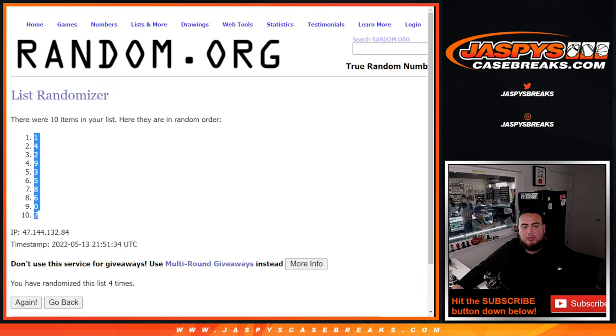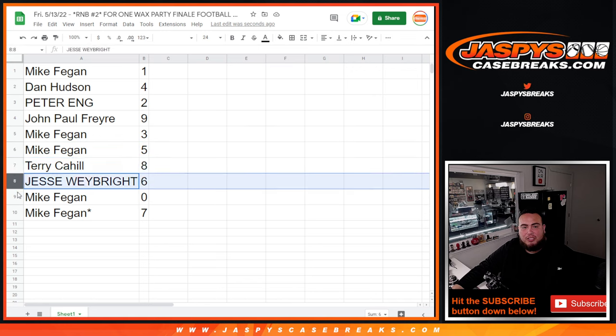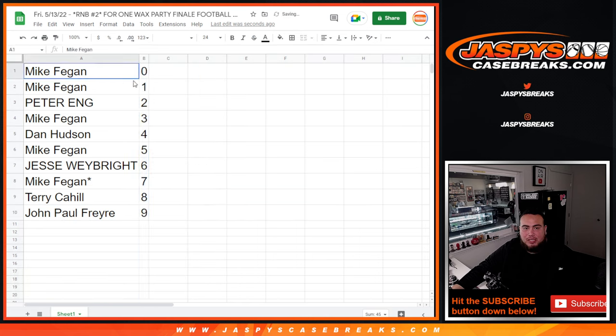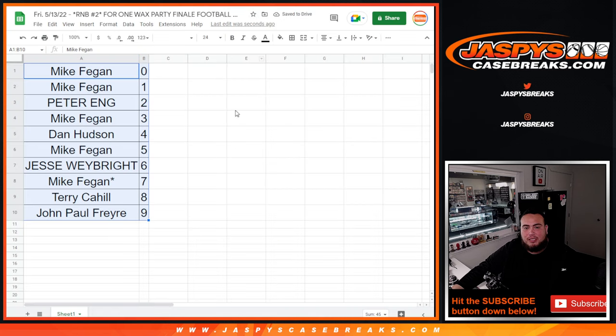So four, four, four. Mike with spot one, Dan with four, Peter with two, John with nine, Mike with three, five, Terry with eight, Jesse with six, Mike ending all redemptions for you, and then of course seven there. So there you go guys — once the mixer is sold out we can break that next. And we have another RMB up on the website, number three. JasbysCaseBreaks.com.